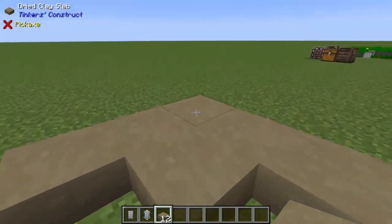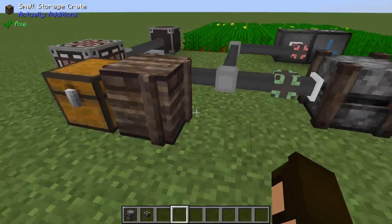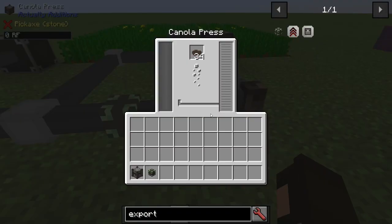Now let's wrap up with the PacDevs corner. Simple Storage Network is decently configurable, with most options being lag prevention centric for varied population servers. It has no major performance issues and works well with CraftTweaker.